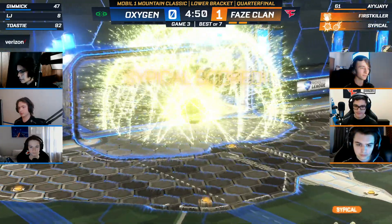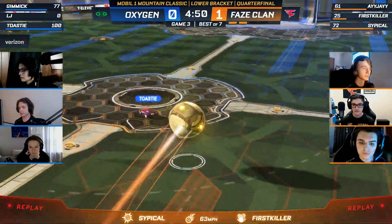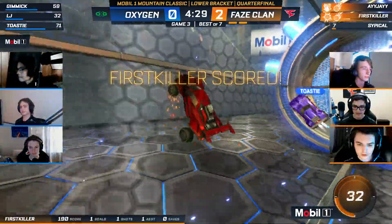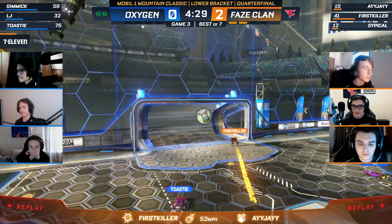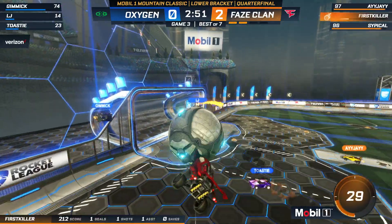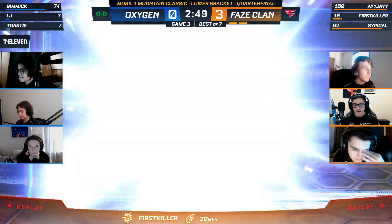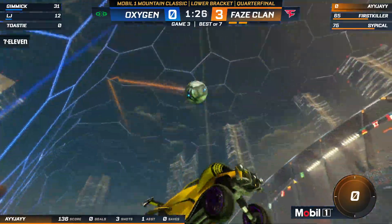First Killer making defensive stops back to back. Now we see a long-range goal from Typical, assisted by First Killer. Phase, especially after that last game, feel like they might be putting the pedal to the metal and pulling too far away for Oxygen to catch up. It's such a good 50-50. You got to watch and see if Oxygen can recover — losing in that fashion, it doesn't matter. Here we see another play from Phase, the speed coming out. The initial shock from AJ was really good. First Killer with the 50-50 as it bounced through — this is just one that hurts probably the most, with everyone really trying on that one. Phase in firm control.